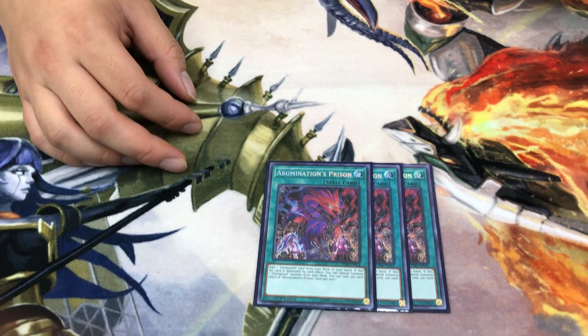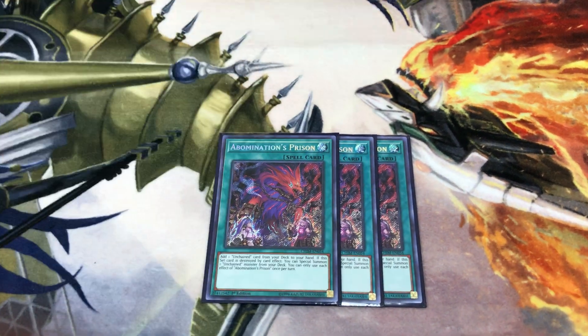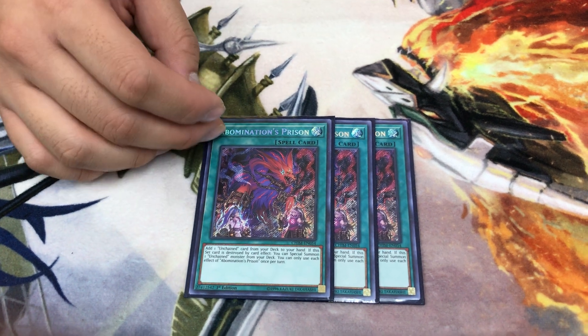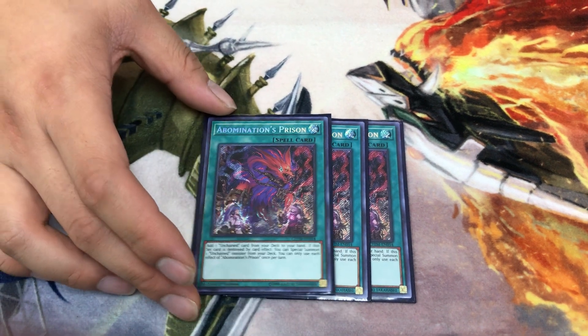Three Abomination's Prison — your searcher. It searches any Unchained card for consistency. But if it's destroyed while set, it special summons an Unchained monster from the deck, which is sometimes more useful than searching.